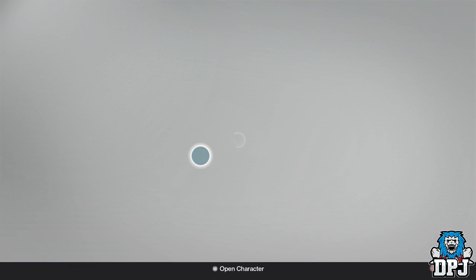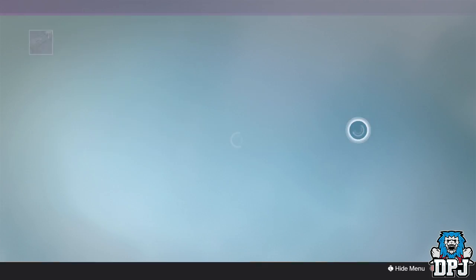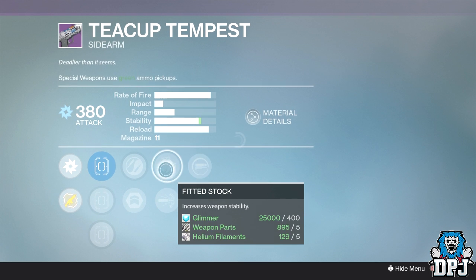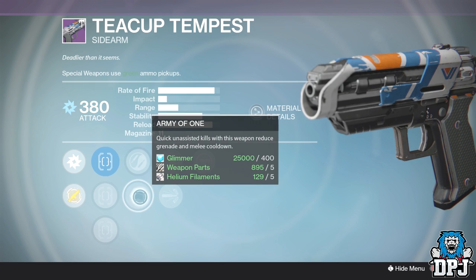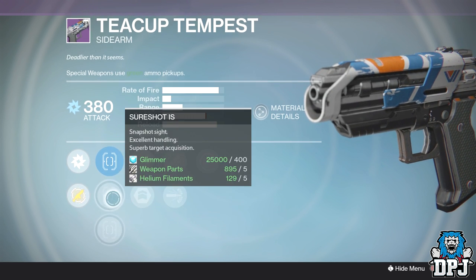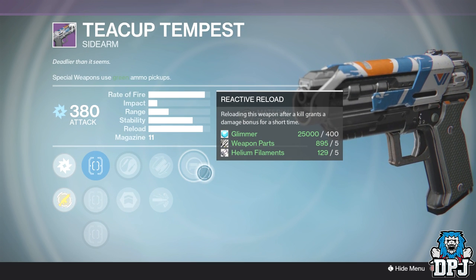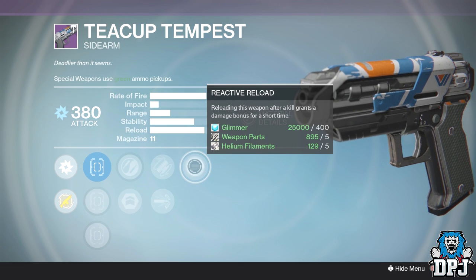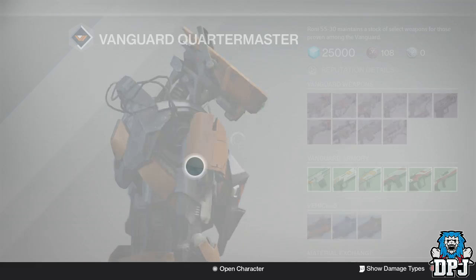Another weapon this week is the Teacup Tempest, which is a sidearm. It has Reactive Reload, Fitted Stock or High Caliber Rounds, and Zen Moment or Army of One. For sights you have Steady Hand, Short Shot, and Quick Draw — you definitely want Short Shot. This will be a great sidearm, so if you need a sidearm it's probably worth your time checking it out.